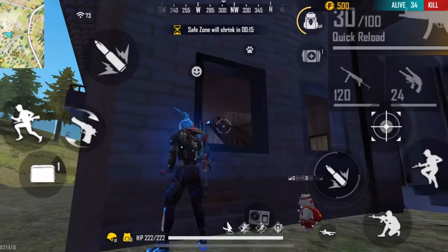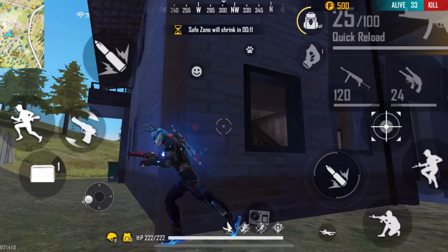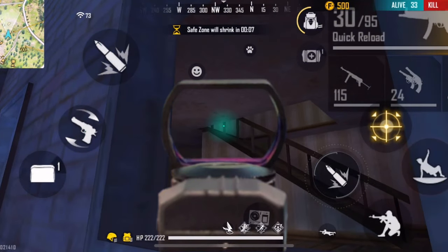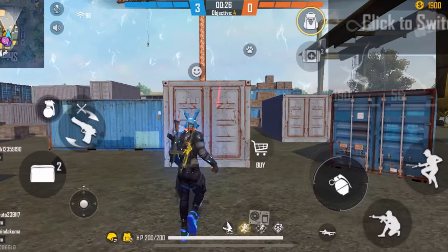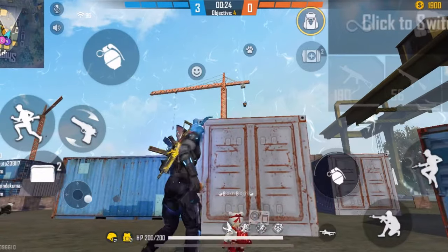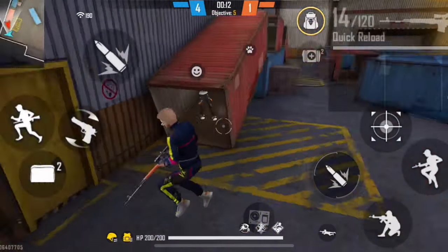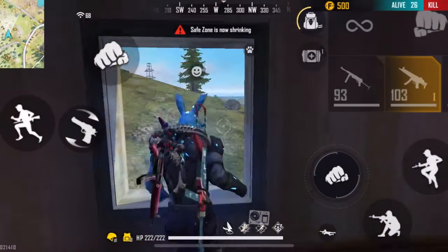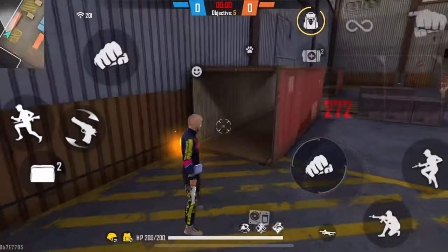Strategy number 2: Check whether there's an enemy camping near the staircase by aiming from the windows. If there's an enemy hiding there, you can attack them using this trick. Sometimes enemies hide a bit farther away, so to get into the house you'll need to either eliminate or chase them. You can use grenades for this — throwing grenades can also break the enemy's confidence. Once you throw grenades, quickly get through the staircase and attack. You can also place landmines on the ground so that if the enemy panics and jumps out of the house, they may land on them.